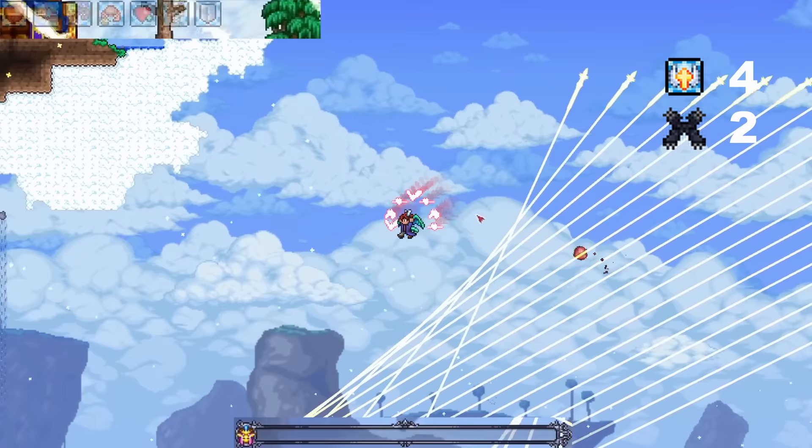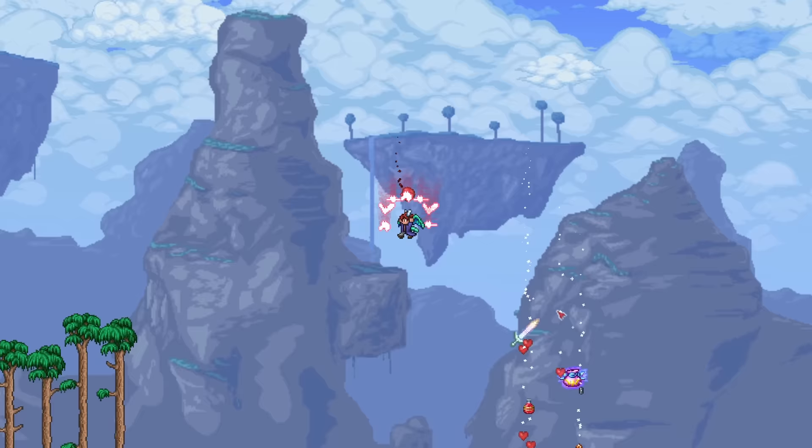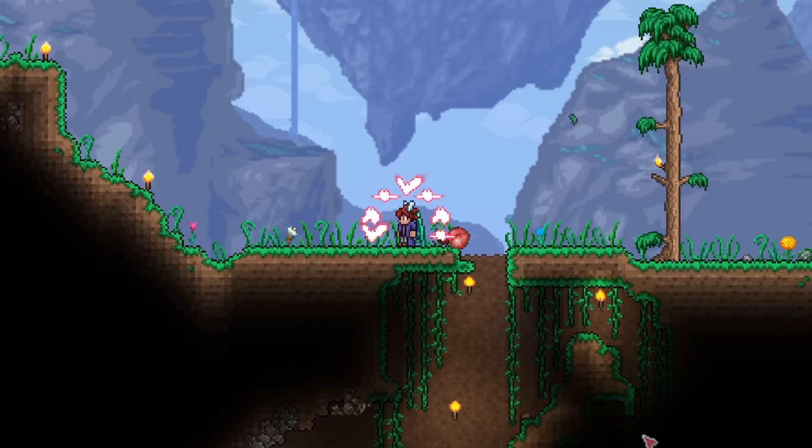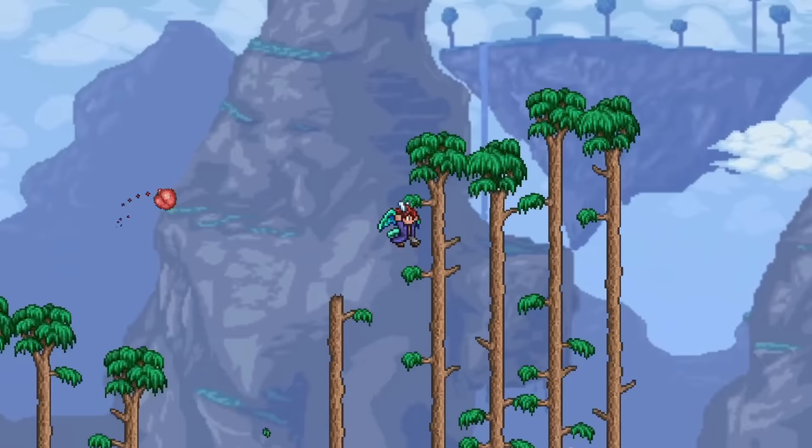So there we go - Terra Prisma obtained with pre-golem gear. Of course, if you use the Xenostar for Duke Fishron, then yeah. But if you're good enough, you can definitely do this before golem. With that, we have obtained the Terra Prisma and can breeze through the entire game now. However, I will still show progression without it, so no worries - this fight is completely optional.